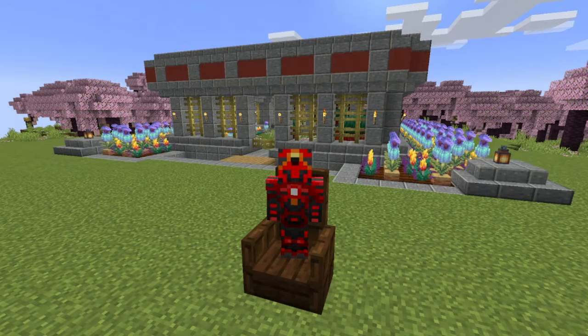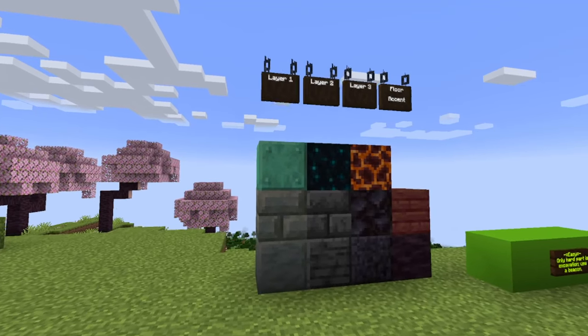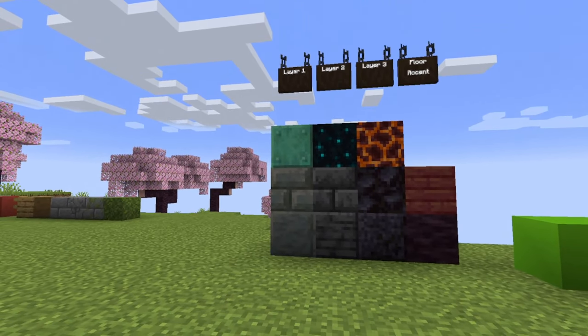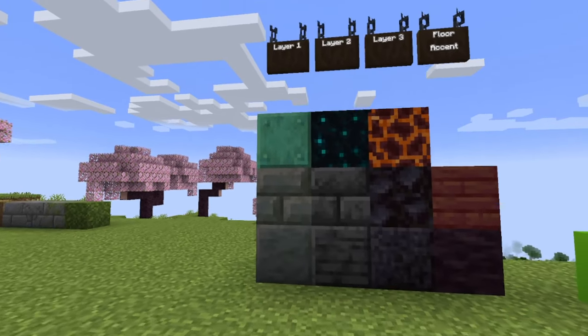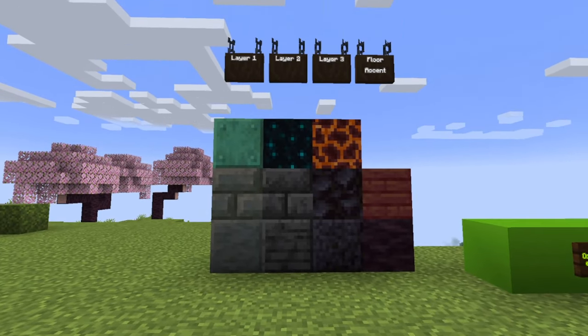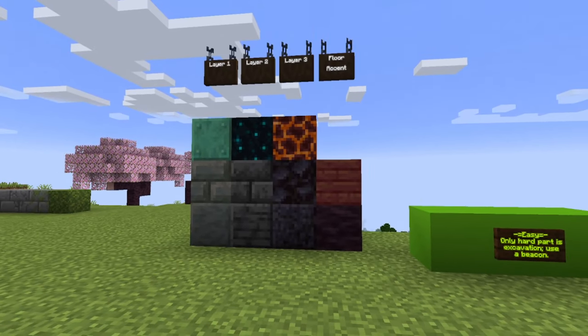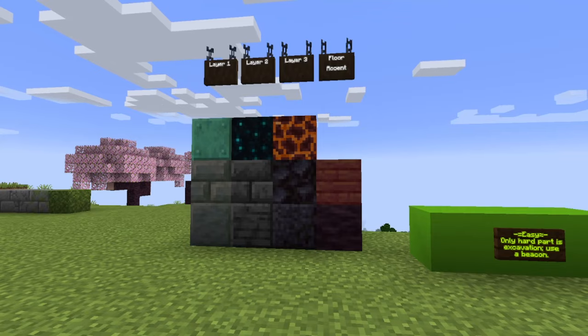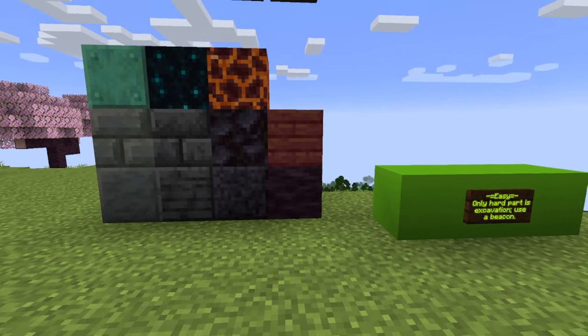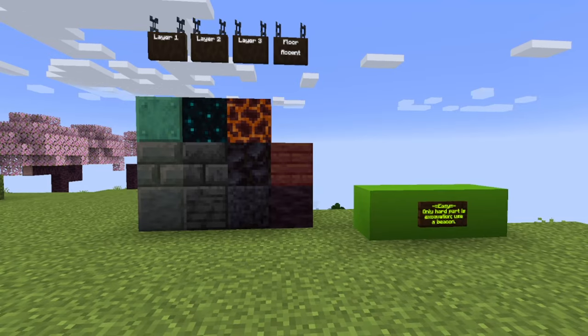Welcome back to another video on Gearsaw Studios. Today I'm going to be showing you how to build yourself an underground base. Our palette is going to be pretty simple — divided into three layers around different update eras: the 1.21-1.20 era, then Deep Slate and Skulk for 1.19-1.17, and then the Nether update with mostly blackstone, mixing in some cherry logs and mangrove plank flooring.